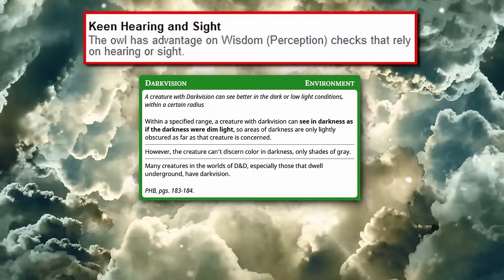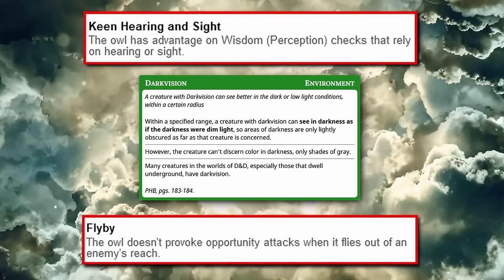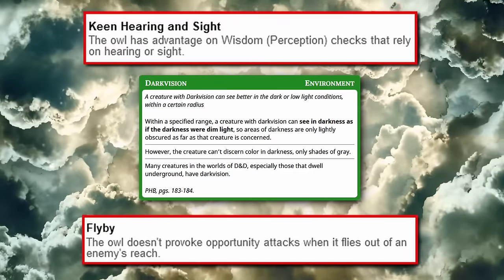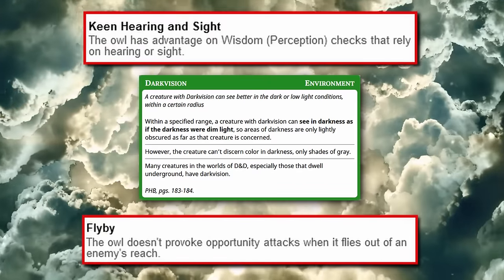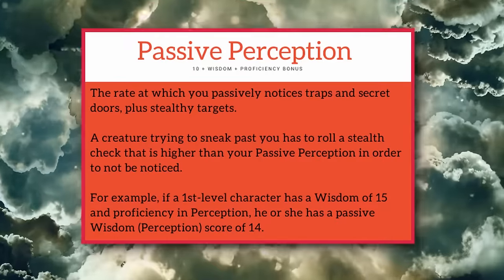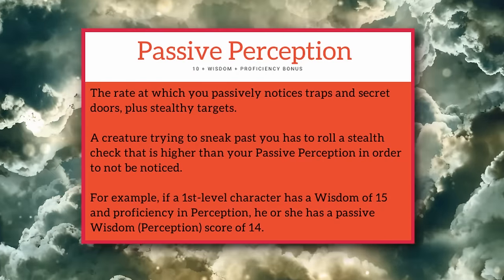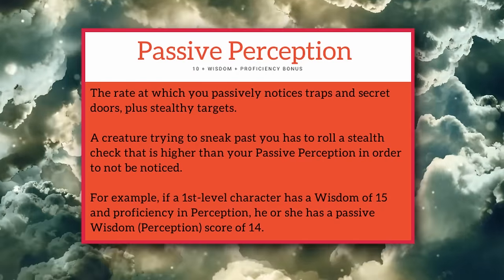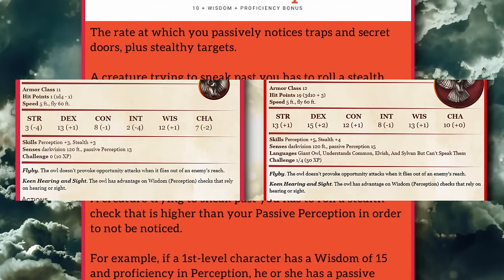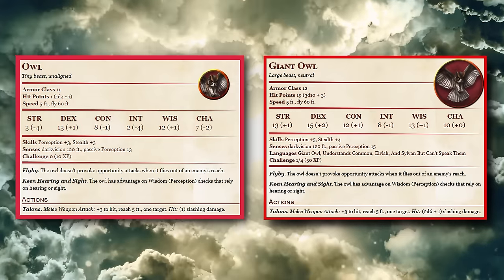Additionally, you have darkvision with a range of 120 feet and the Flyby trait, which makes you immune to opportunity attacks while flying out of an enemy's reach, allowing you to get out of sticky situations in a pinch. Since you have advantage on all perception checks relying on hearing or sight, your passive perception is effectively 18 as an Owl, or 20 as a Giant Owl, making it easier to spot traps or hiding creatures. Both the Owl and Giant Owl fulfill the same role and are the best at it.